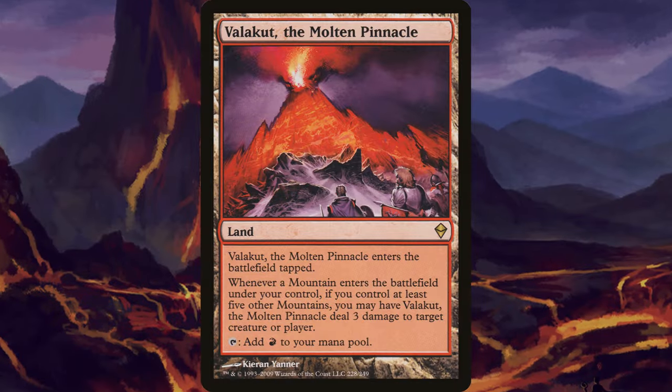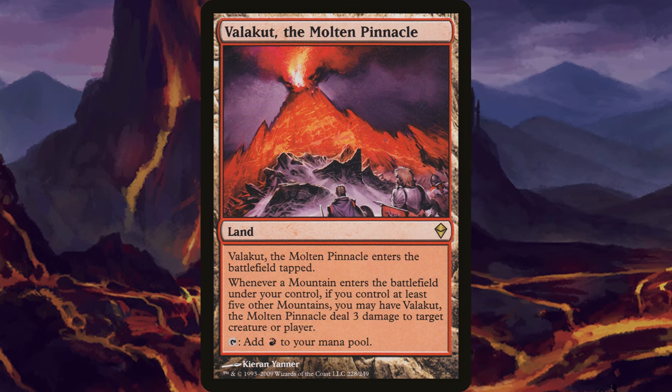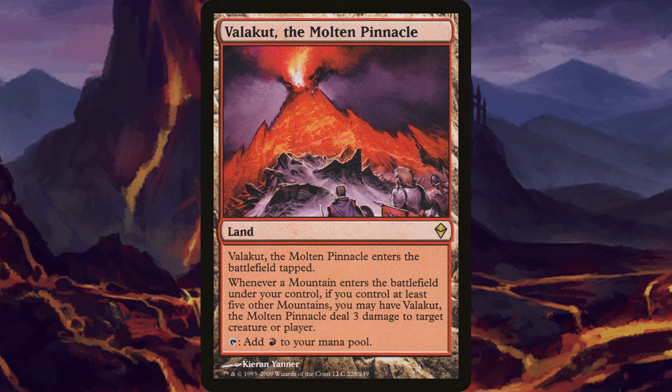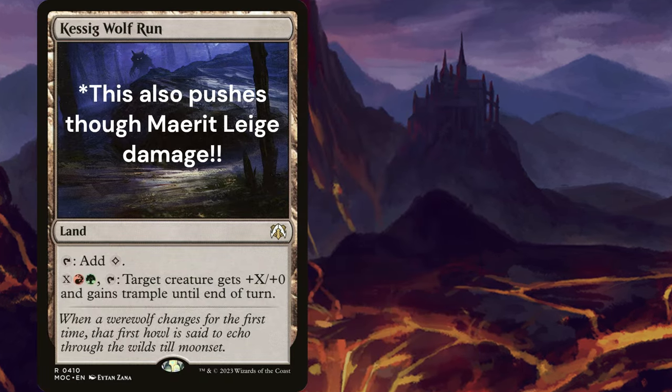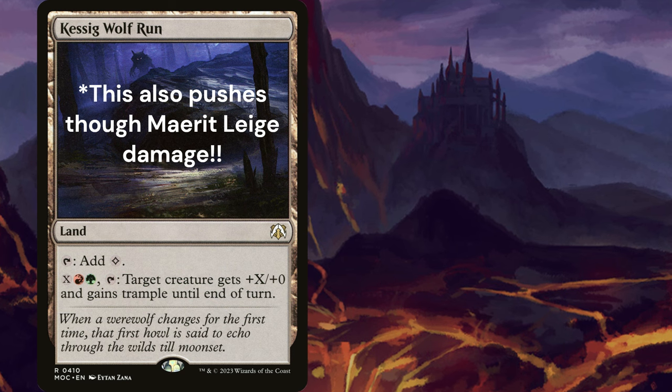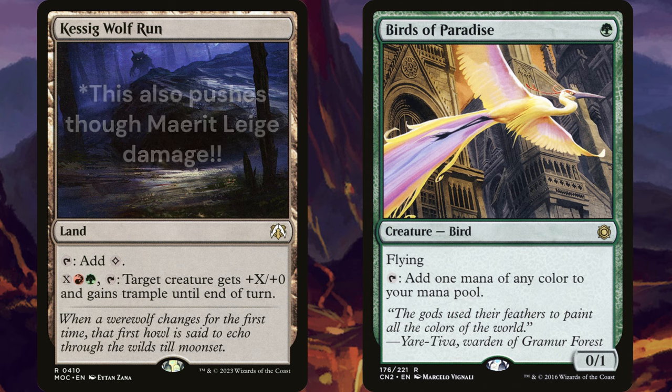Valakut is another possible backup plan instead of Field of the Dead, albeit a much less popular one, but it also works with Scapeshift, fetch lands, and dual lands. Kessig Wolf Run has X, red, green, tap: target creature gets +X/+0 and gains trample until end of turn, allowing you to finish people off with mana dorks.